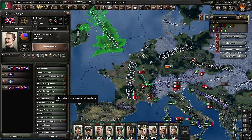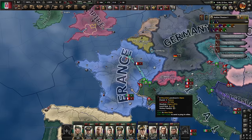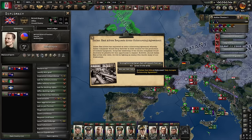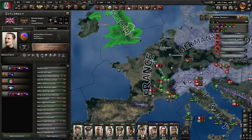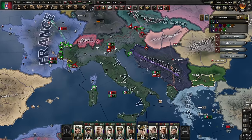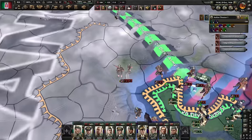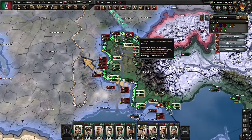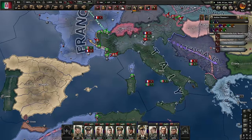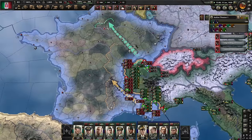I might be able to persuade Britain to become my friend and help me in this war. Let's improve relations, because they are still the leader of the Allies since there was no civil war. Now it's time to get the second research slot. The thing with France is I only need 20% of their territory to capitulate them — should be pretty easy, but I'm fighting on many fronts and I'm pretty weak because I made a mistake with support companies. Should have just gone with pure infantry as usual. It is too early for support companies.